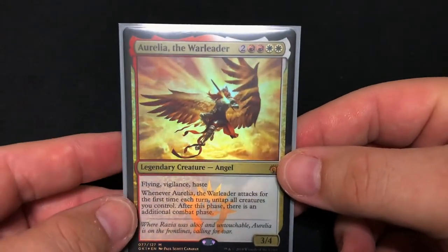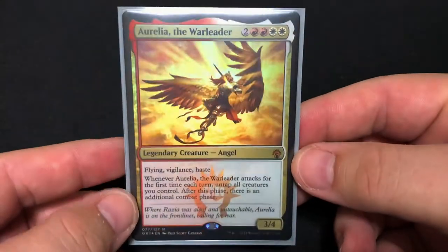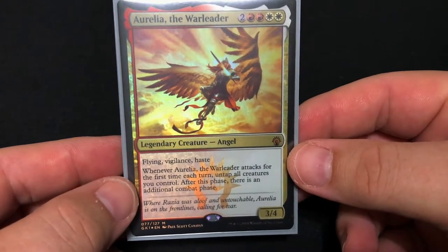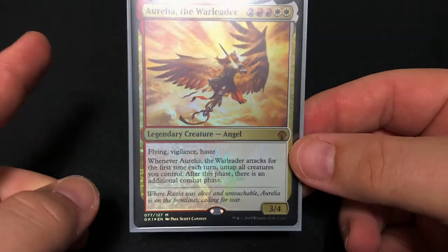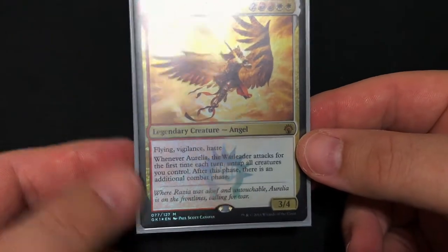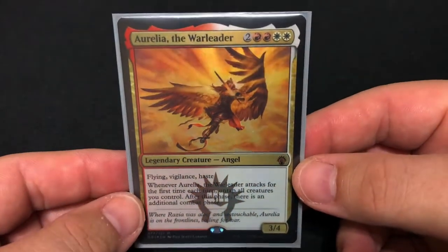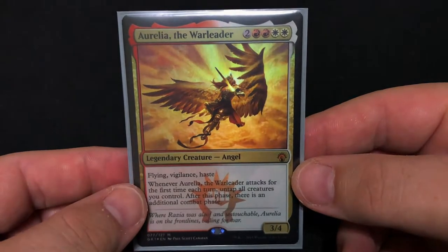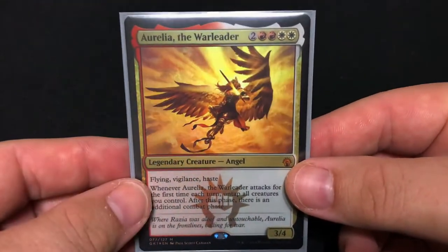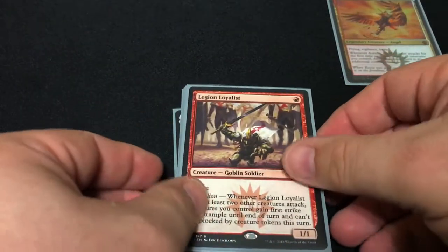Let's get straight into it. We're gonna look at all of our creatures first, starting with our commander: Aurelia the War Leader, for two red, two white. She's a legendary angel with flying, vigilance, and haste. Whenever she attacks for the first time, you get to basically attack everything again — you untap all your stuff and get another combat phase. I find this to be absolutely powerful if you've got your board set up right. I have actually ended games on the same turn I cast her.